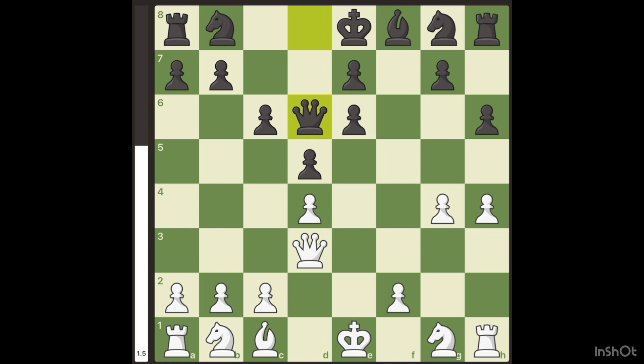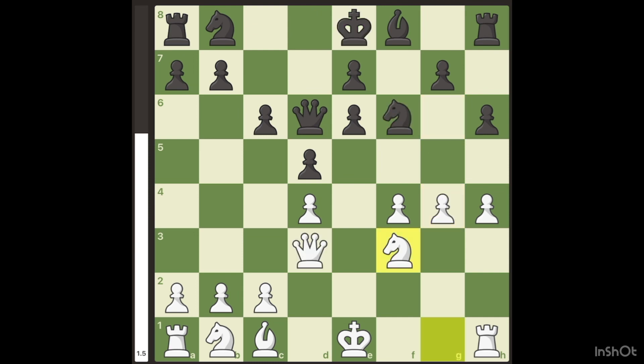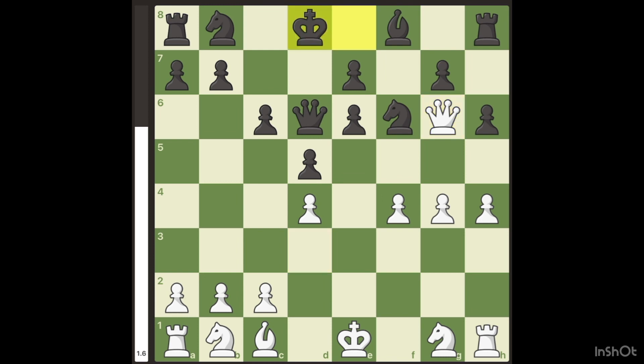But if they do play Queen D6, which is the main line, you don't actually want to play Queen G6 because the King can actually escape. So what you want to do first is play F4. When they develop, you're going to go Knight F3. Note that the pawn cannot actually be taken because this is a fork and you win the Knight. I only recommend Knight F3 because of this move. But if you know your opponent is not going to play that, just go Queen G6 and then Knight F3. Because now the King has lost its castling rights, and your Knight will jump into the center and attack it.